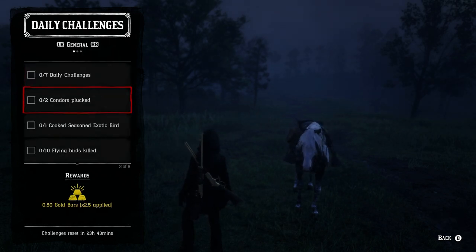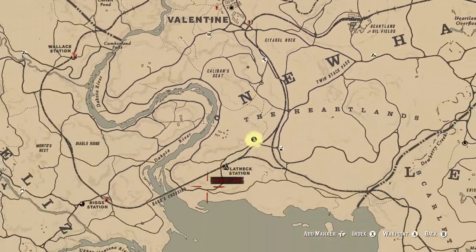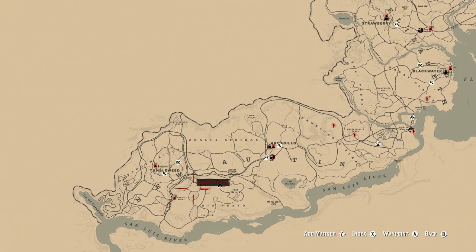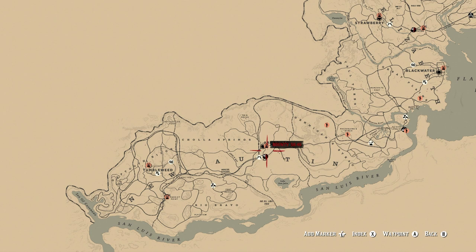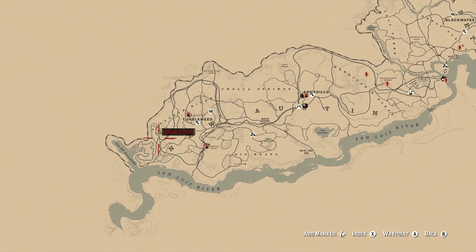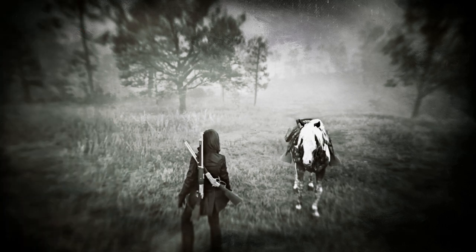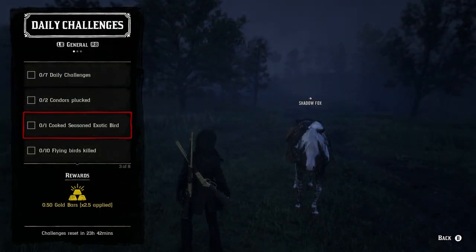Condors Plucked: Condors are going to be found down in New Austin, pretty much anything west of Armadillo. If you go up to Ruskiller Fort, it's a good place to get condors — they'll just be chilling there with eagles, hawks, and vultures. They are a day bird, so you want to find them during the day; don't go there at night.